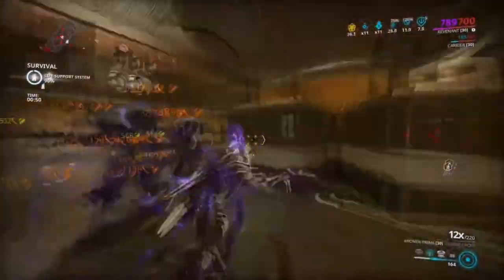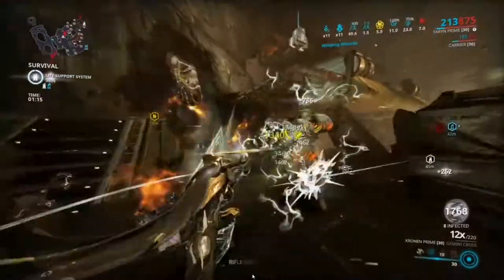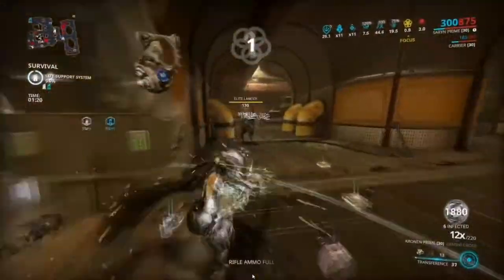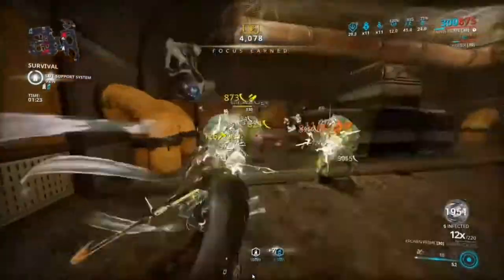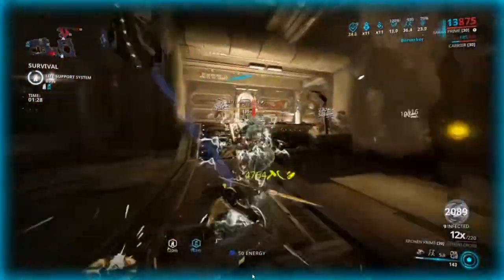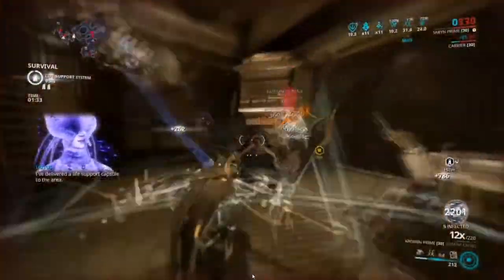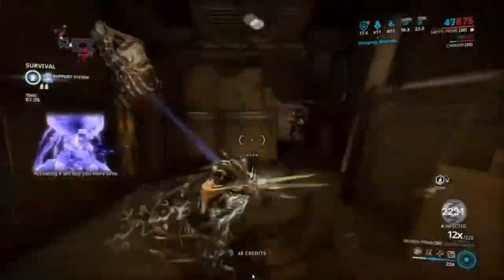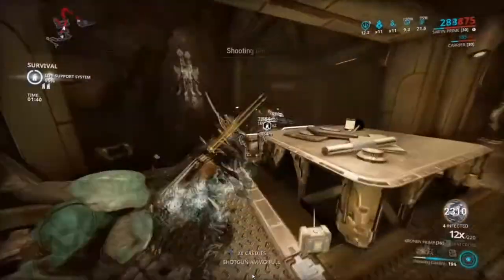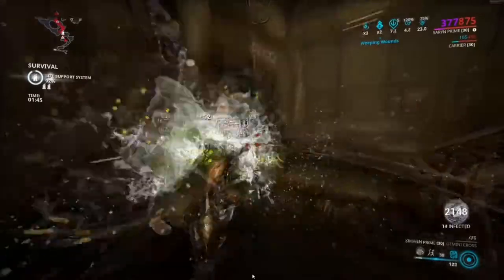I've done a build on every single one of these frames. Next we have Saryn. Saryn is really good — in hard mode she doesn't do as much damage as in easy mode, but she still does a lot of damage. She's mainly built for survivability, so if you've seen my build, the card's on screen. It's really good for surviving while still doing a nice amount of damage, so you've got crowd control and a nice amount of DPS. She can heal herself with Molt if you have the augment.